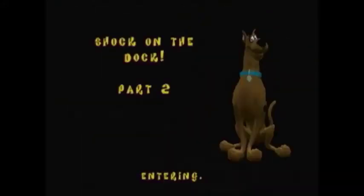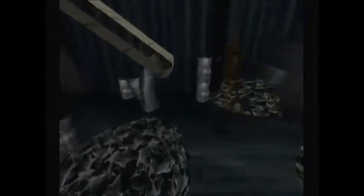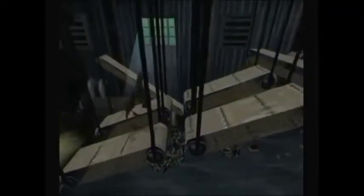Let's warp back to Shock on the Dock Part 2 and go through the gate. This leads to Fishy Clues for Scooby-Doo Part 1. Let's jump down and take care of this enemy first. Now here's a switch that we couldn't activate before — let's use the Super Smash Invention to activate it. This lowers the platform and turns it on so we can ride it to the top. We already took care of collecting all the Scooby Snacks up there, so we didn't even need to activate it.